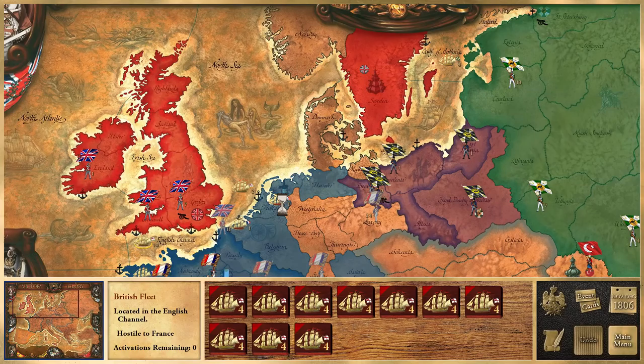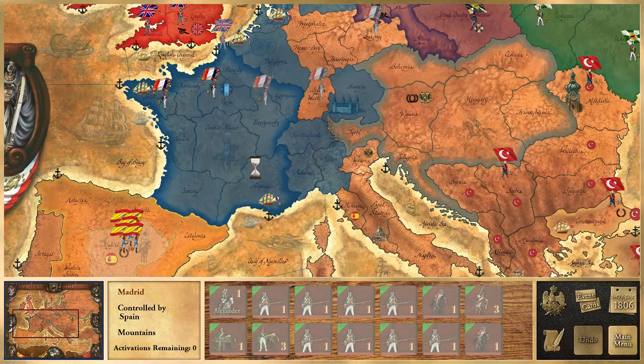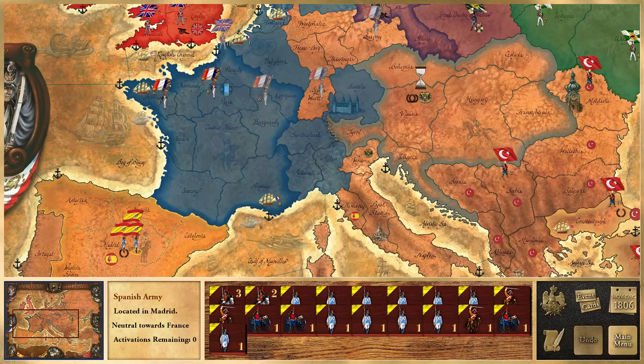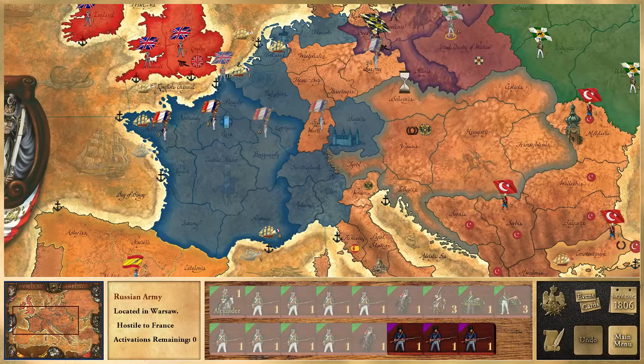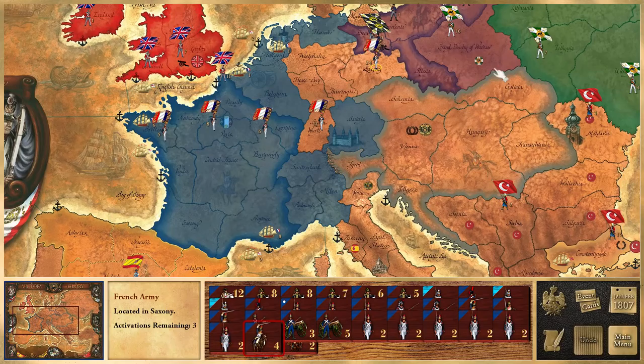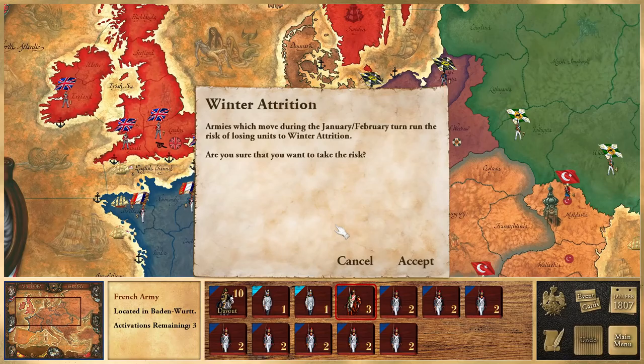Where does the fleet end up? Of course it doesn't go to Holland because it wouldn't combine with the rest of the fleet — instead it will go to Belgium, which means it's going to be forced out again. God damn it — there's a Russian army on the way, and we have a large Spanish army on the move, a full stack of 20 units. They're moving in hoping they can — oh, it's January/February. That means if I move I will get winter attrition. That's not nice at all.